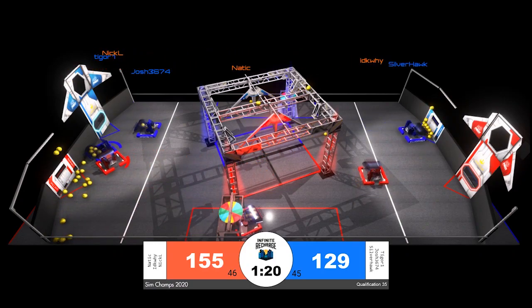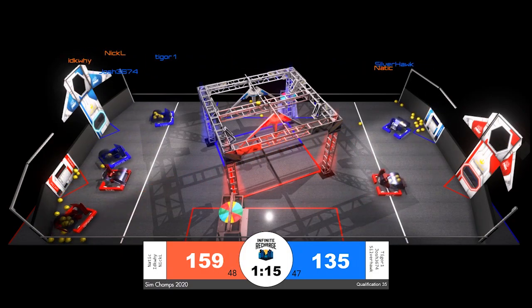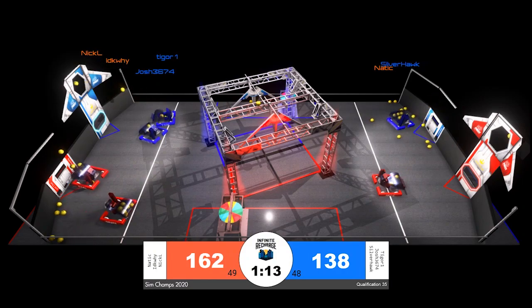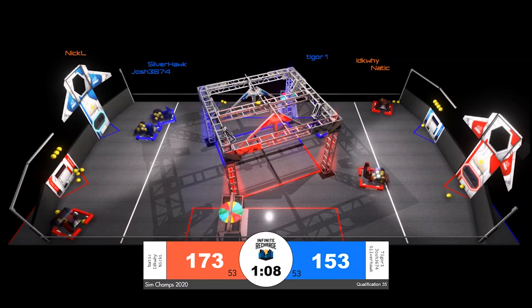Blue is still fighting hard to make up the gap they were behind after the end of the autonomous period. They trail, but only by 20 points. Tigor 1 is now lined up all on their own, and they will add several power cells to that blue alliance score.